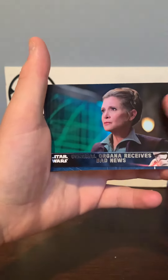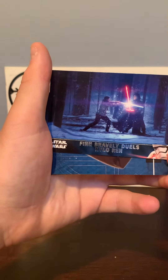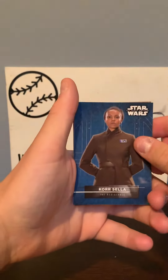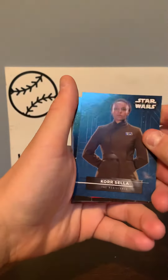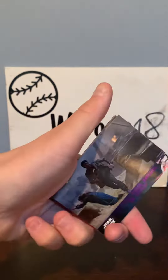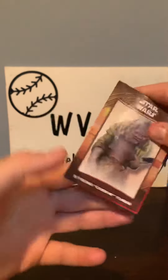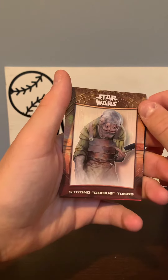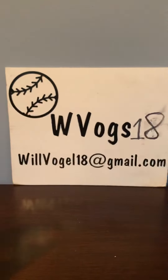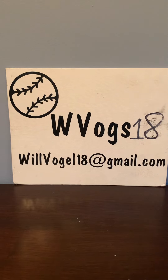General Organa receives bad news. Finn bravely duels Kylo Ren. Kor Sela, the Resistance. Major Brantz, Heroes of the Resistance. A purple version of the First Order arrives on Jakku. Strono Cookie Tugs — a promotional card. And a green Maz's Castle. So that was fun, and thank you again, Steve.